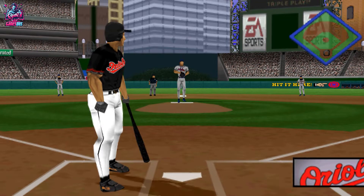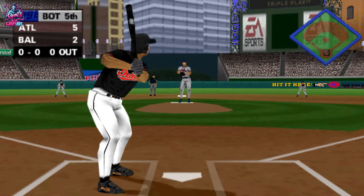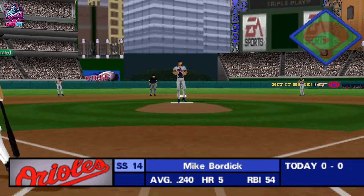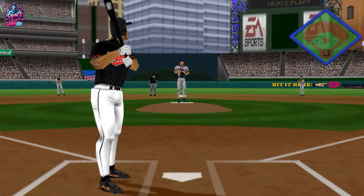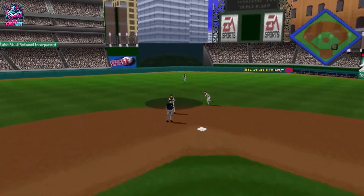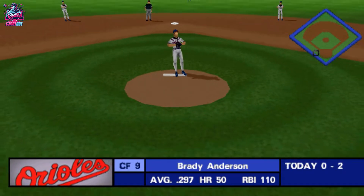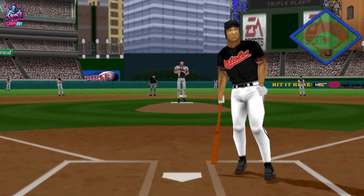Batting first for Baltimore, Chris Hoyles. Line drive to third — Jim, he made a great play on that line drive, got a good read off the bat. One out and nobody on. Pop fly to center field — out. Routine catch. Two outs, nobody on. They just don't seem to have Lady Luck on their side. They really got to get something going here soon.